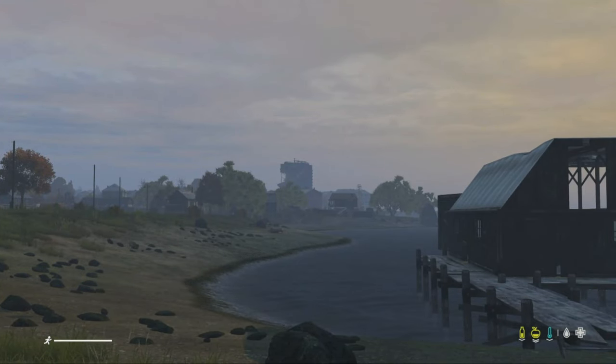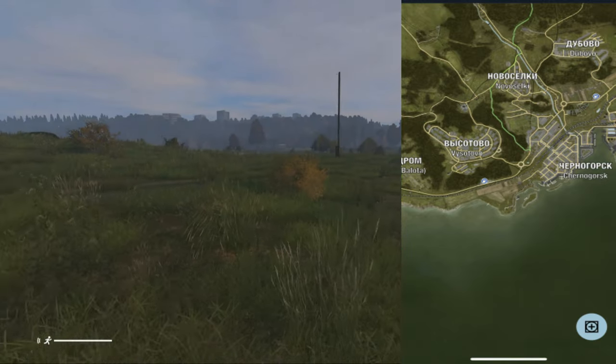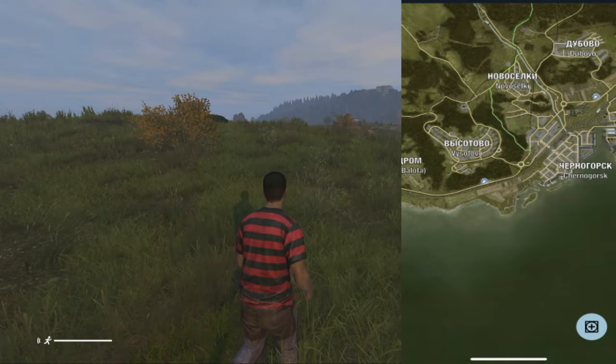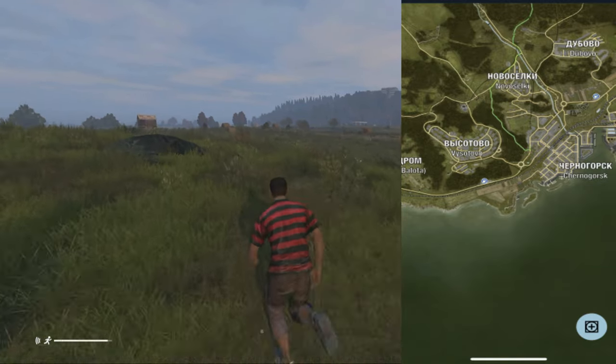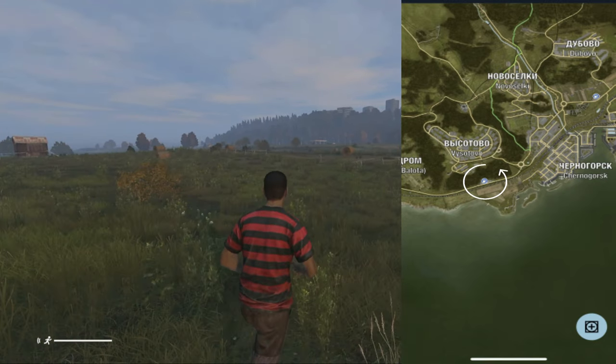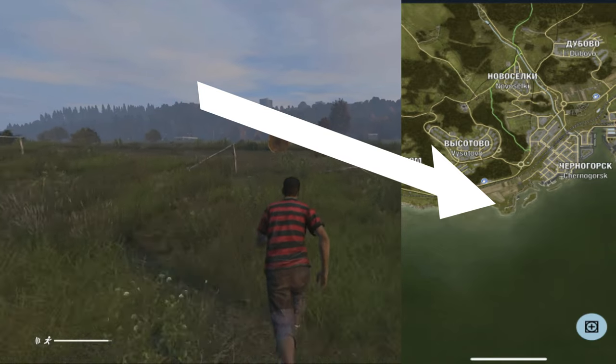Now as we look at this sign, the sea is on our right side. Svet is 4 miles ahead of us and again Berezino is to our left. Based on all the info, we can see we have spawned just outside Nizni. As well as I Survive, it's important to look at certain landmarks when you spawn in. Here I have spawned in and I can see the plane crash building that sits in Cherno.